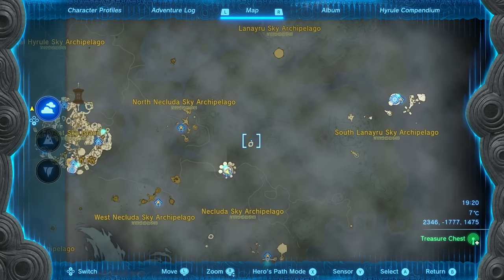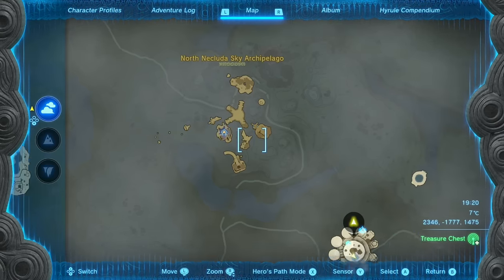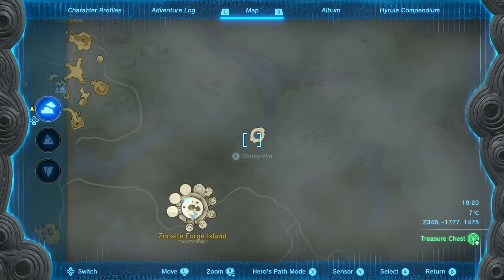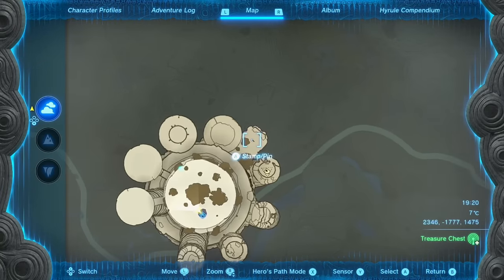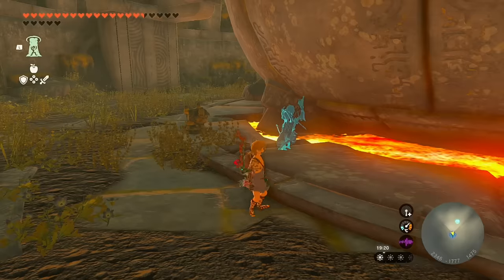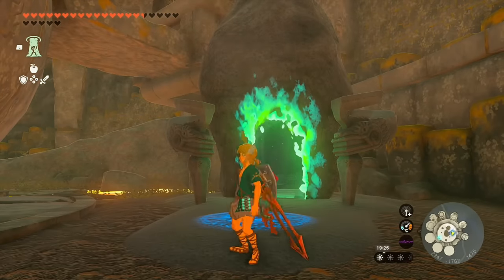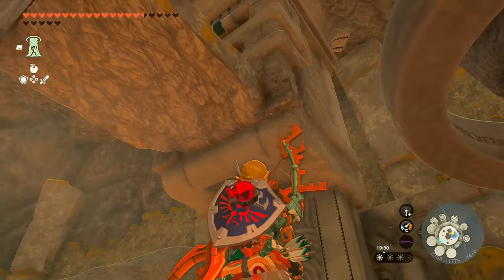Or, from the North Necluda Sky Archipelago, if you already have the Zora armor you can coast very easily over here using a waterfall. At the Zonite Forge Island, you're going to interact with this hand figure, then you'll use some fans to come up, and then you'll land down here. After you land, there's going to be a shrine for you to activate.